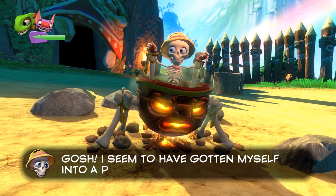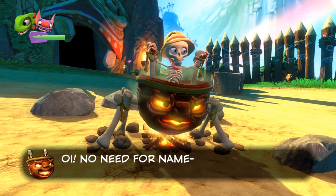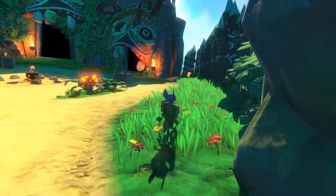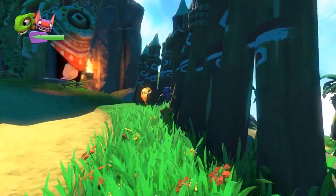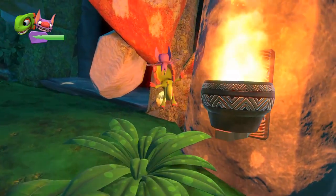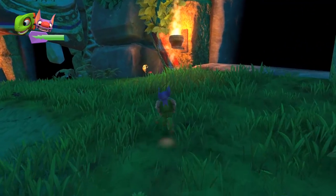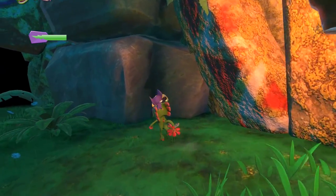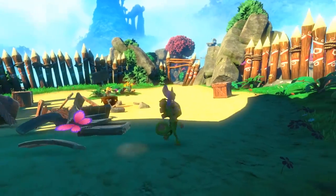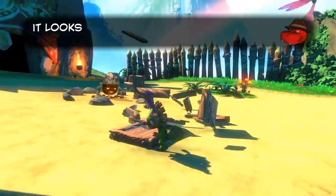It seems I've gotten myself into a pot of bother. I love the interactions between the characters. I need to stop using that ability — I do have a limit on it. However there is a butterfly there which will bring back some energy. I like that butterflies seem to be pretty plentiful, so that's going to be useful.